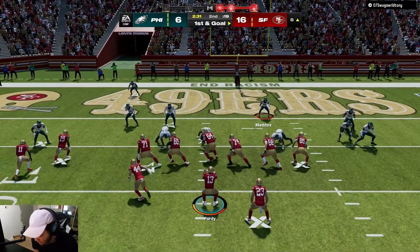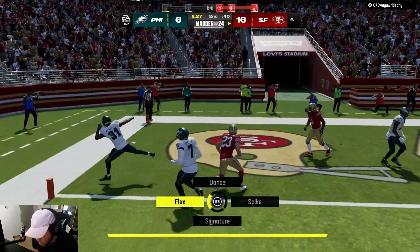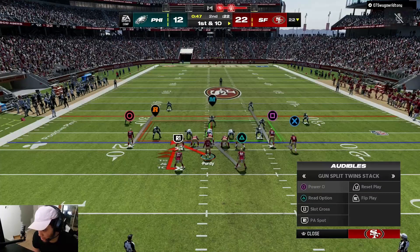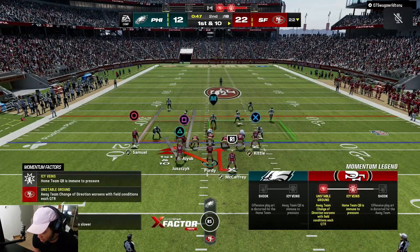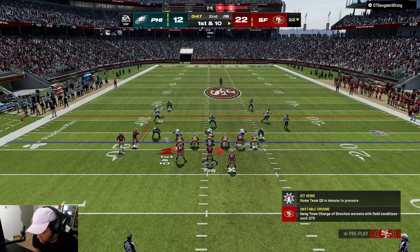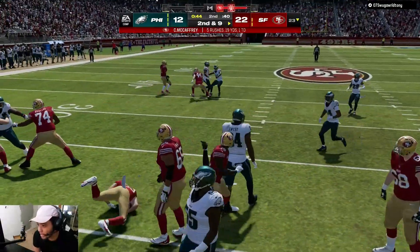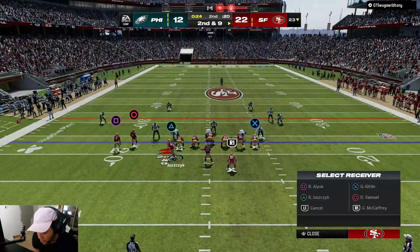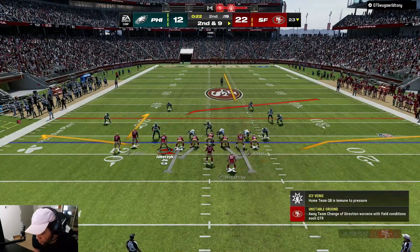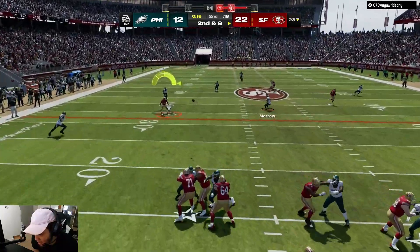We're gonna double team his nose tackle and run a Read Option. Let's go back to the Power play — it's a really good run. Actually, let's go with the first setup and put him on a flat — motion him out — because the out route kind of messes everything up.